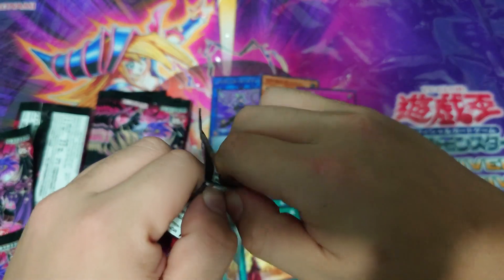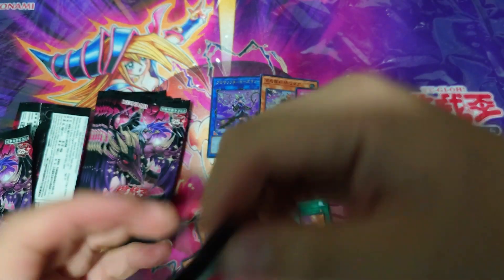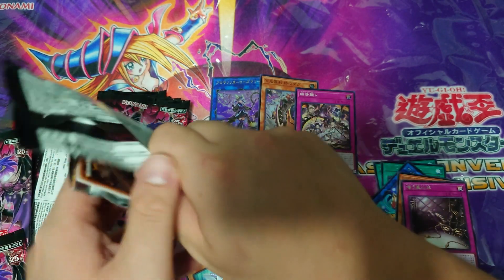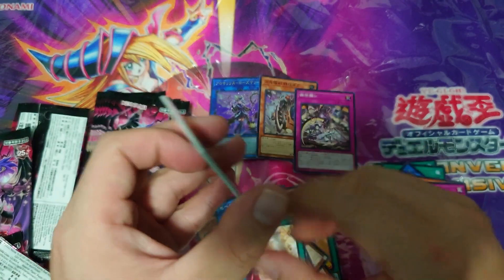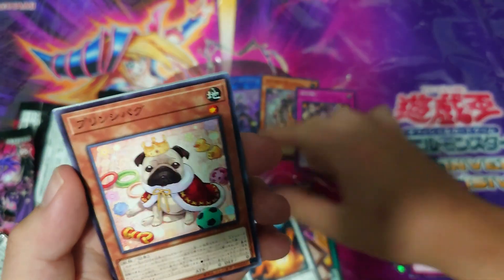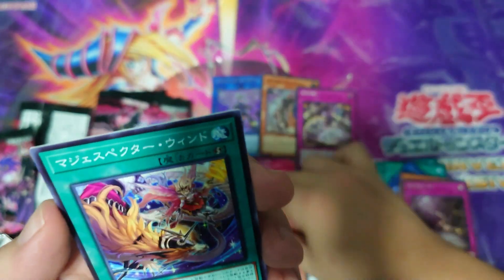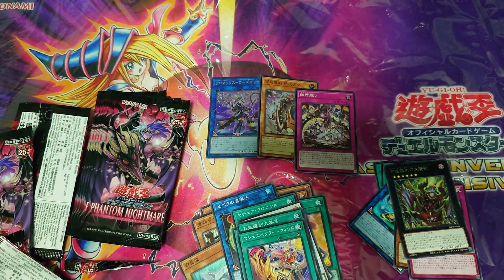The packs are so hard to rip — I'm so afraid to open them! You know what, I'm just gonna rip it from this side, which is normally how you open them anyway. So we have a fish Synchro Monster — it's a fire fish, quite interesting — a Goblin continuous spell, and a Red Second Effect XYZ Monster.